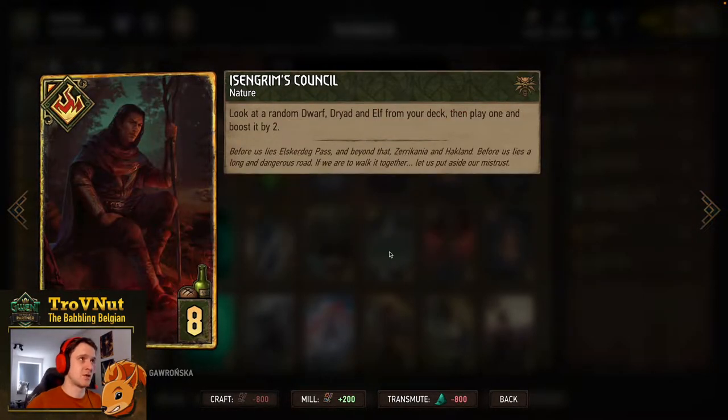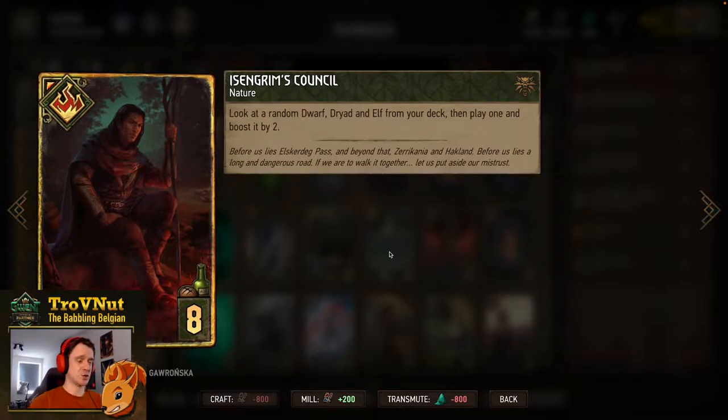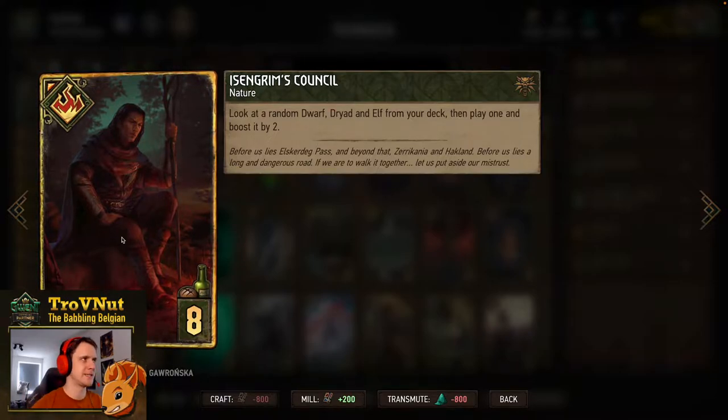Our first tutor is Izzngrim's Council — look at a random Dwarf, Dryad, and Elf from your deck and play one, boosted by 2. The Dryads will be random since there are so many in this deck, but the Elf will always be Ida if she hasn't been played yet.